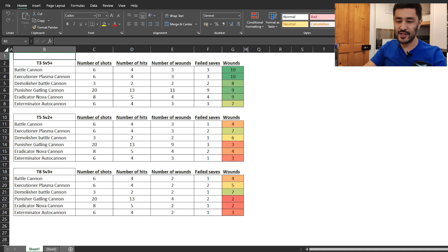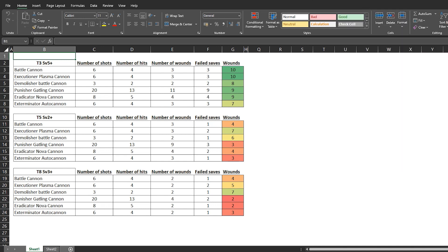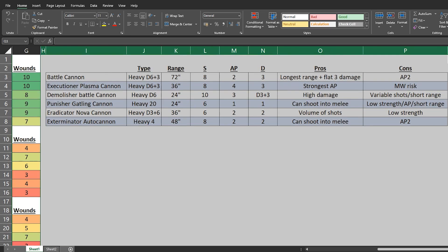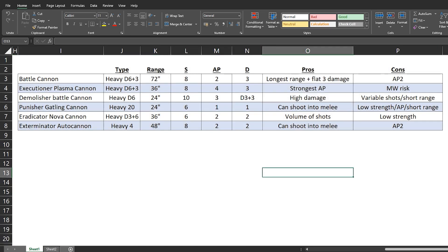What this exercise illustrates is that each weapon can be effective into the right target. However, unless you are playing consistently into a certain type of army, weapon versatility is always the way to go. Looking at the clear benefits and disadvantages of each, with the math combined, I feel the Battle Cannon is a strong option with a 72-inch range and flat 3 damage, and likewise the Executioner with its AP-4. Not shown here is the Vanquisher Battle Cannon, which as said before should always be included in your list on one Leman Russ for the invulnerable save-defeating ability.